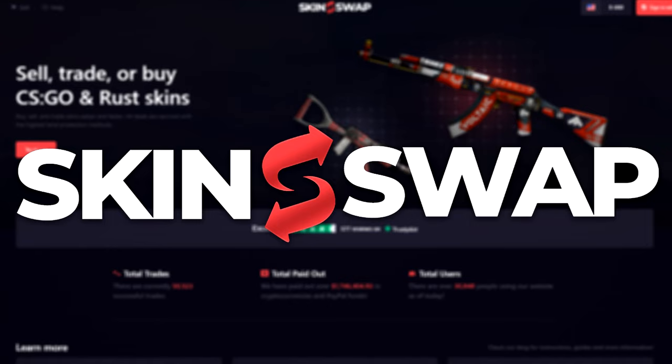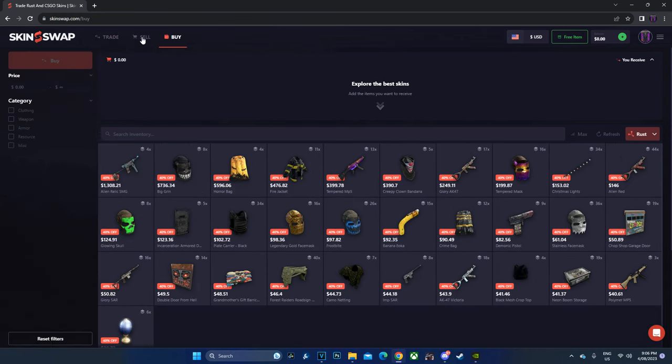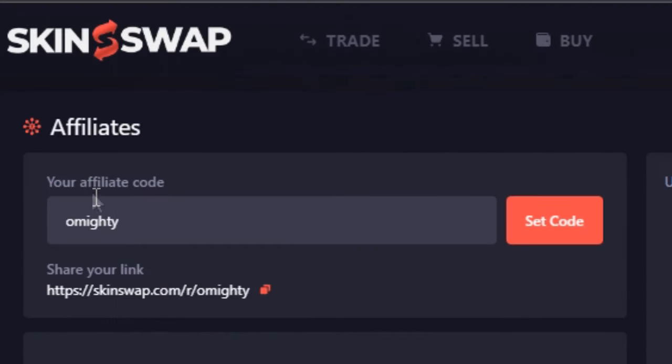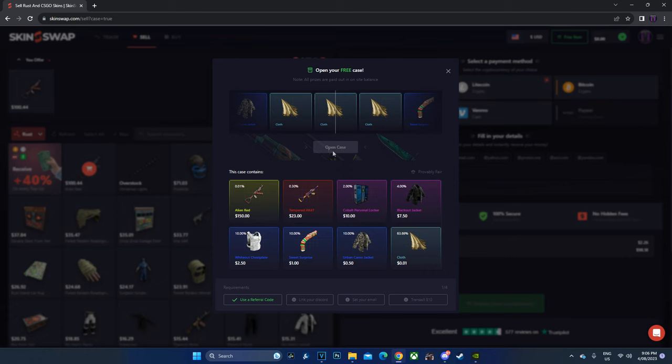This is a paid segment from Skinswap.com. Log into Skinswap today to easily trade, buy, and most importantly sell skins. Skinswap even supports PayPal, so it's quite accessible for everyone. Don't forget to use my affiliate code OMIGHTY to help me out, and also claim your free item at the top right of the website screen.